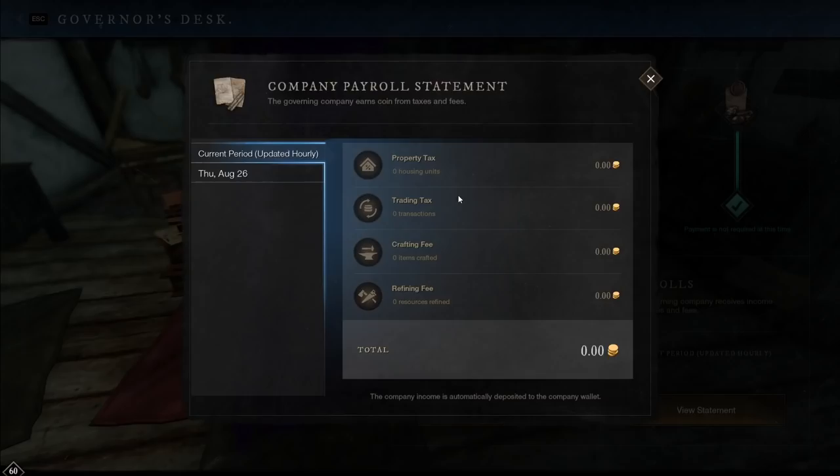There's also a payroll here which will have a statement. It's going to tell you how much you're making from each of these taxes so that you can calculate what is a good thing for you to do — like should I raise them a bit more to pay for the upgrades and some of the taxes you have to pay as a governor? You do have to pay quite a lot, especially when it comes to upgrading things within your fort. So don't expect all territories to be minimum crafting fee. If they are, they might not survive for long.